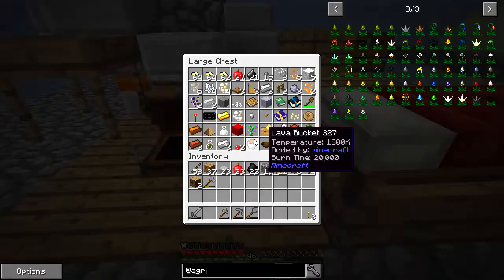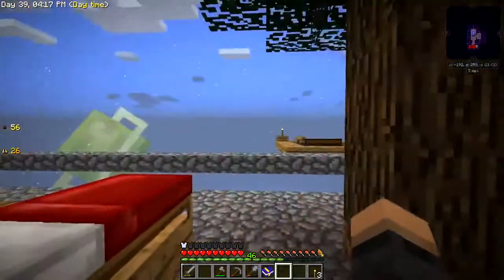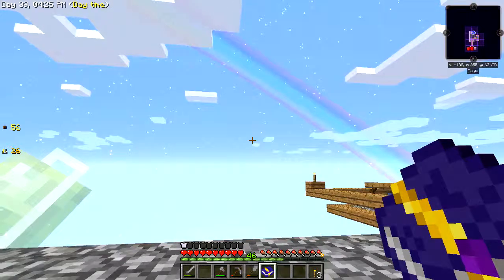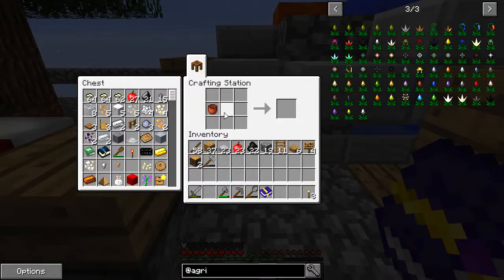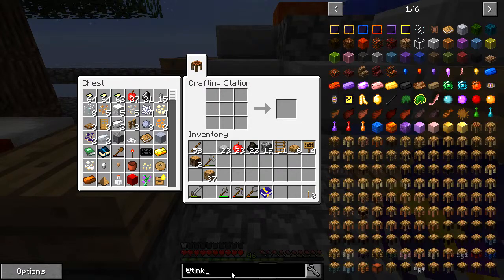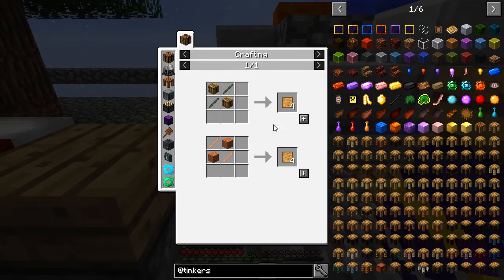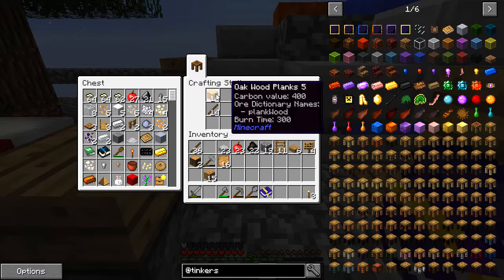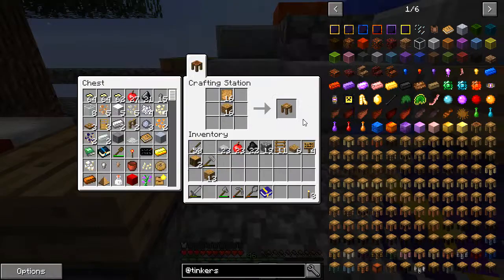So what else do we need to do today? Let's have a look at the achievement book. I think we can start to move to the stone age now - make Tinker's Construct tools from bone or flint. Let's crack on with that one. So we are going to need to make the basic stencil table. Let's make a stencil - make a few of these, we'll need those. Then we need to make a stencil table.